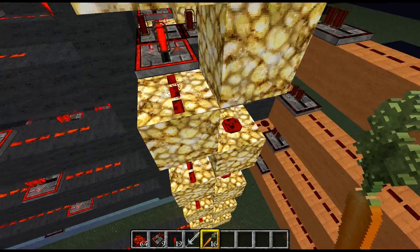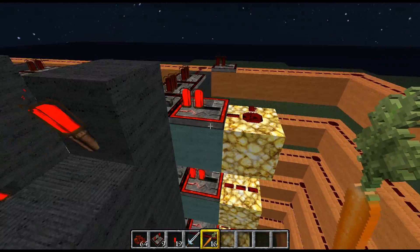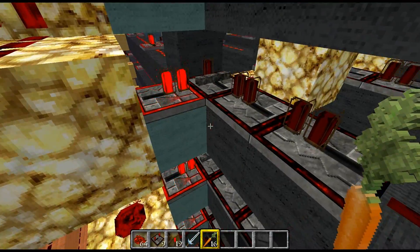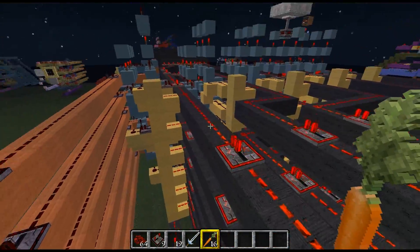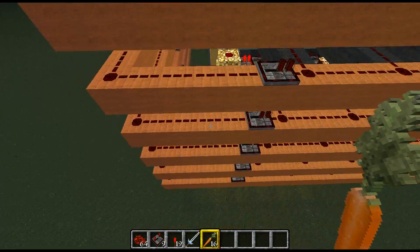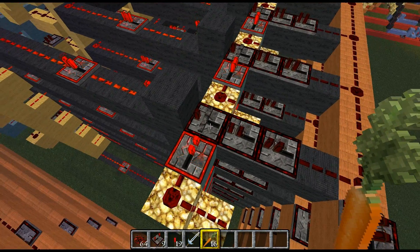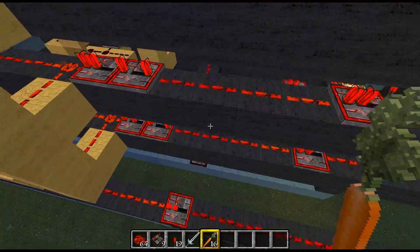It also inverts the signal on this glowstone lane, which inverts the signals on these repeaters, which makes sure this bedrock gate disappears. That now makes sure a signal can pass through these repeaters to this black wool lane. So the signals from all the tripwires have progressed down these orange wool lanes to here, and once I land at the bottom, the bedrock gates will disappear and make sure all the signals on these black wool lanes will get inverted.